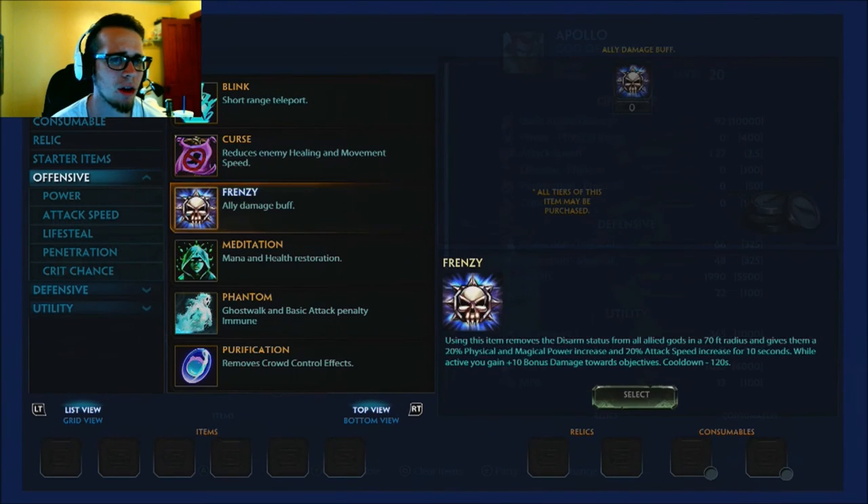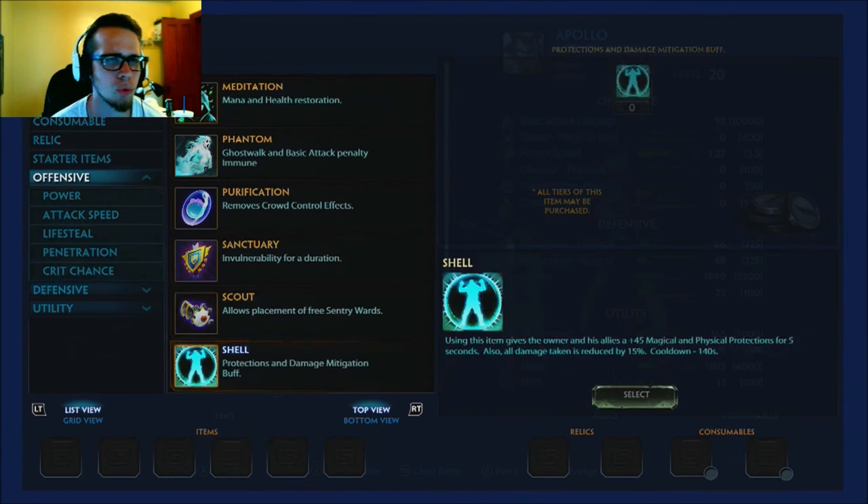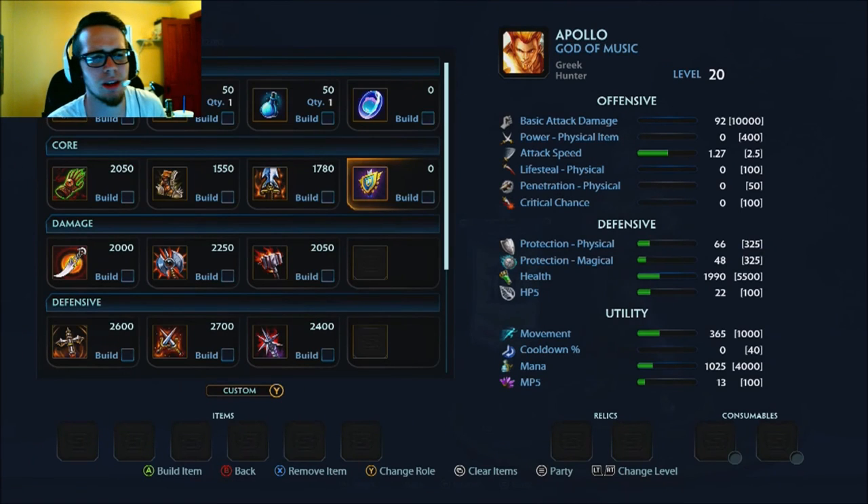For relics, it's pretty much the same as always — Purification when you leave fountain, and then Aegis when you hit the level to get your second relic. It just kind of happens naturally. That's pretty much it for this build.